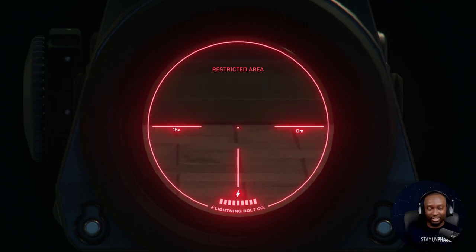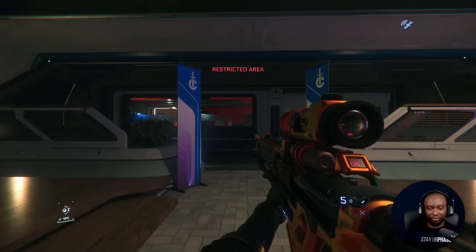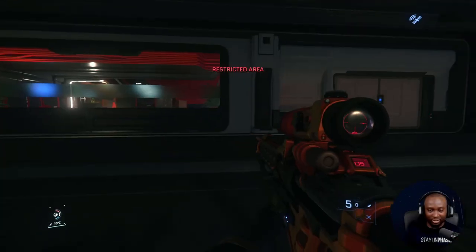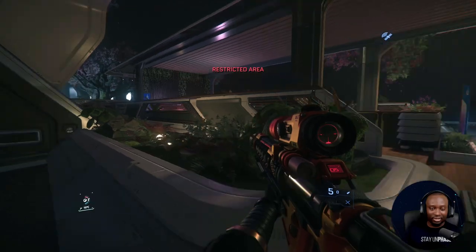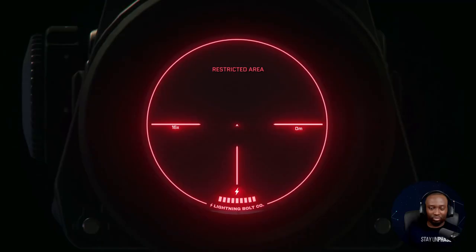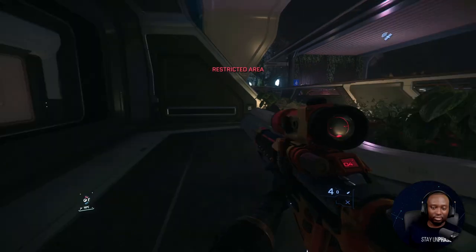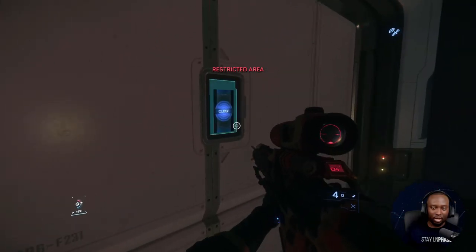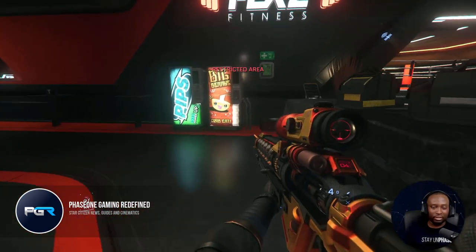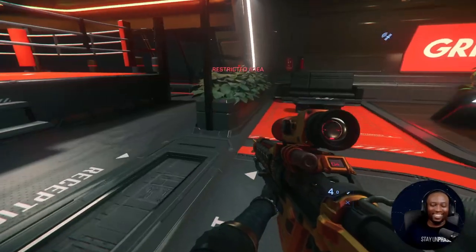They need to implement infrared — yeah, night vision. This thing looks like it should be night vision. They need to implement both regular night vision and also a model with the spotlight. Do NPCs see your flashlight? I don't know, I haven't tested that. Usually by the time they see my flashlight, they're already falling to the floor dead.